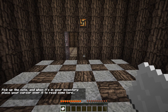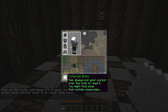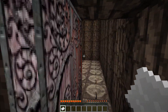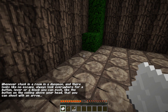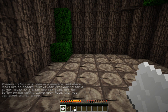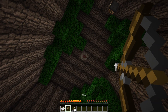Pick up the note and when it's in your inventory place the cursor over it to read some lore. Always put your cursor over the note to read it - you might find some that contain past clues. It's a lamp. Whenever stuck in a room in a dungeon and there looks like no escape, always look everywhere for a button, lever, or a block you can push - like the button on the ceiling above your head that you can shoot with an arrow. Aha, hello.